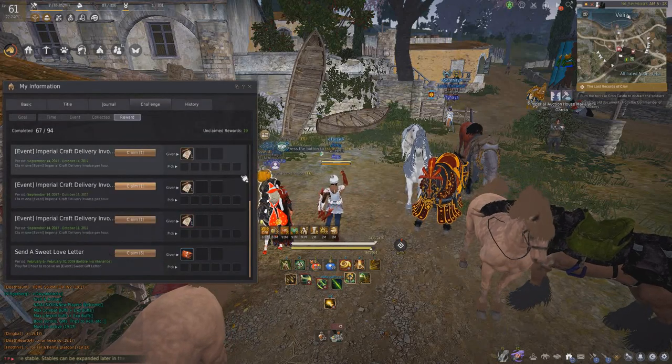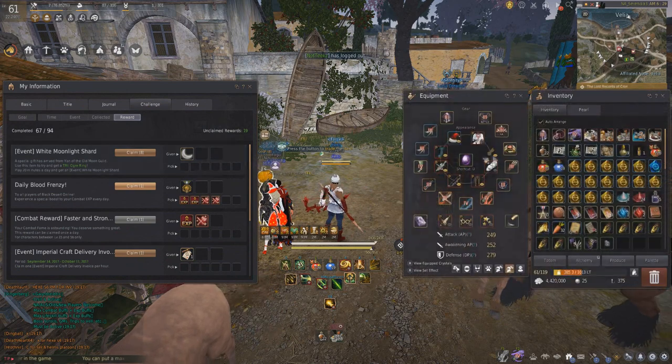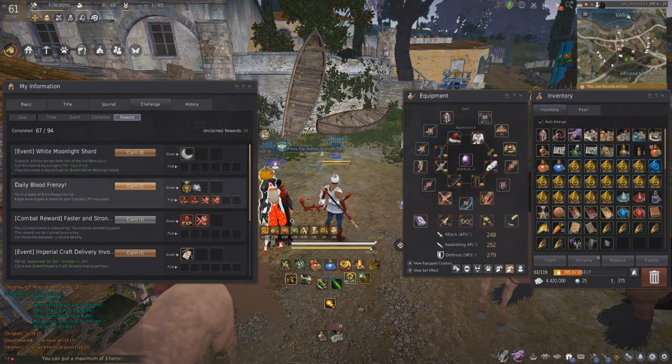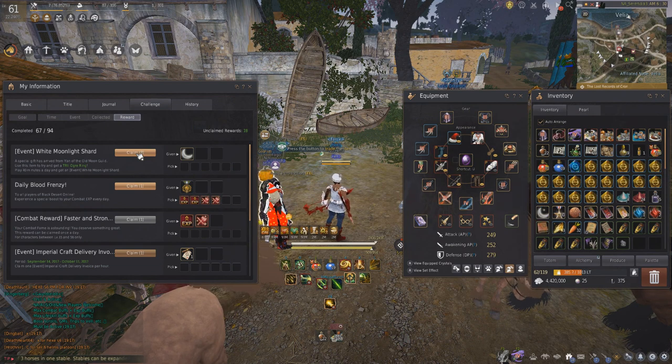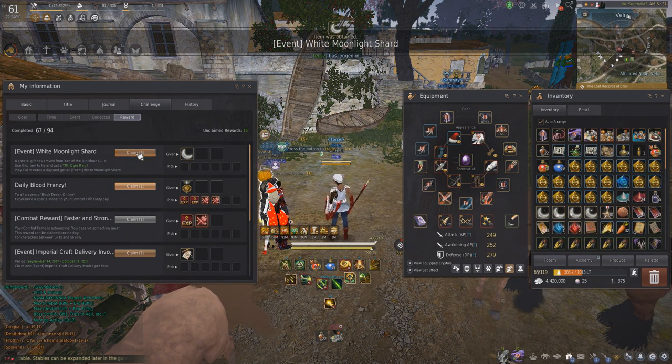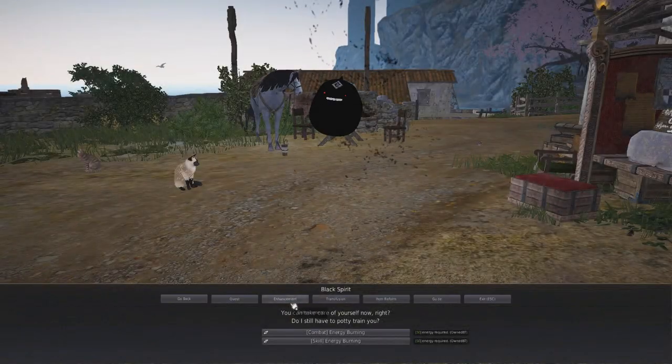In our last episode I reached all soft cap gear, and so now in this episode and episodes going forward I'm going to try to go even further beyond soft cap gear. In this first video we're going to be discussing how I got the Tet Ogre ring that was featured in a video I made a while ago. I'm just going to explain to you guys how I got it.